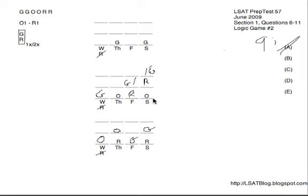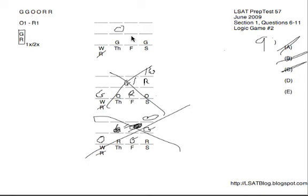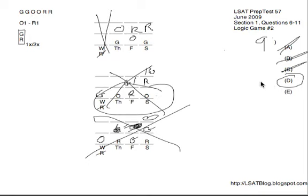Looking at B, O on Wednesday and Friday — if we just took this O and moved it over one from the bottom diagram, still totally good. So B is gone. Looking at C, if we had O on Wednesday and Saturday — I could take O once again, move it over to Saturday on the bottom diagram, works perfectly fine, so C is gone. Looking at D, O on Thursday and Friday — we would run into a problem. O needs to be on Wednesday in the bottom diagram, so that's irrelevant. In the middle, we have O on Thursday and Saturday, also irrelevant. On the bottom diagram with O on Thursday and Friday, there's nobody going on Wednesday, and we need an actor on every single day. So D is impossible and is our answer to number nine. E shows O on Thursday and Saturday right there in the middle diagram, so E is gone, leaving D.